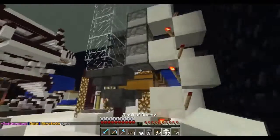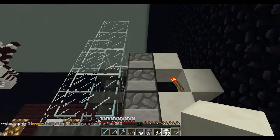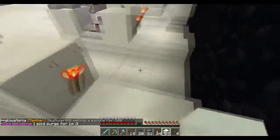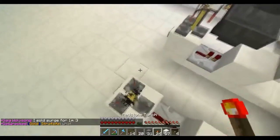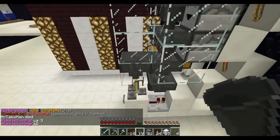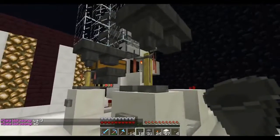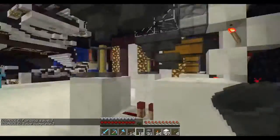One thing to keep in mind: whatever potion you are brewing, the number of ingredients for that potion corresponds to the same number of droppers you'll use. Now, you're going to jump on top of the brewing stand and place a hopper right above it, then place another hopper right next to it that feeds into the hopper above the brewing stand.